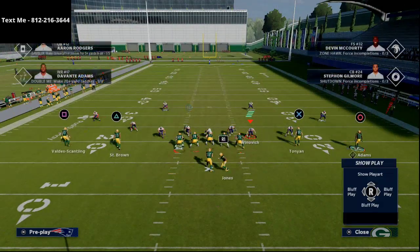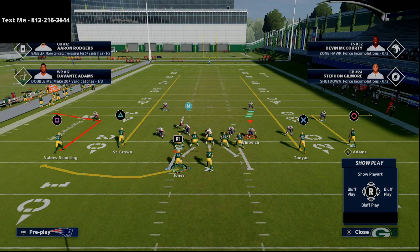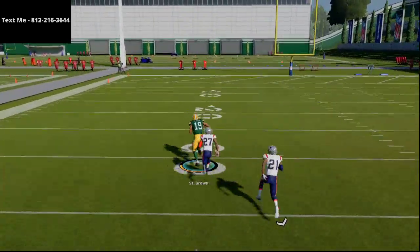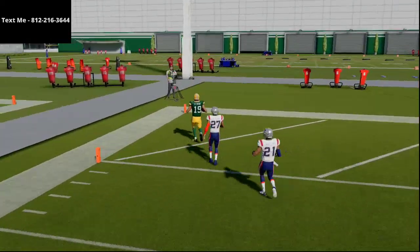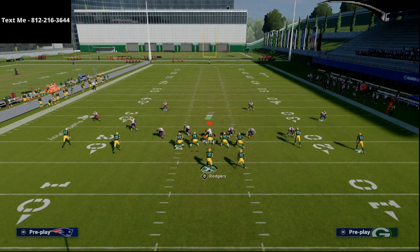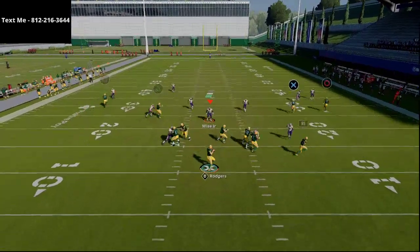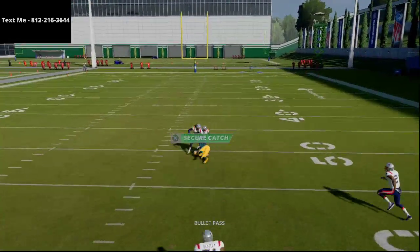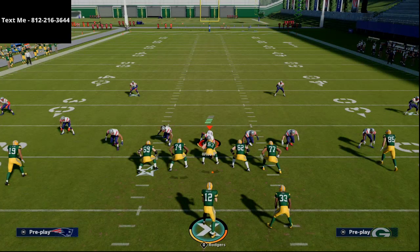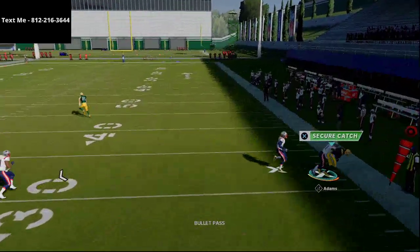Let me flip the play real quick to show you what could happen with this Cover 3 beater. You see how I can hit him up the seams — that's kind of what I'm talking about as far as that one-play touchdown goes. Even if they D-path their secondary, as long as that safety isn't in the way, you can pass that inside and possession-catch fairly easily against the Cover 3, because of the rolling of the safeties. If the safety is in the middle of the field, you might not have as much success. But this route combination is fairly effective, especially against the Cover 3 meta I've been seeing online.